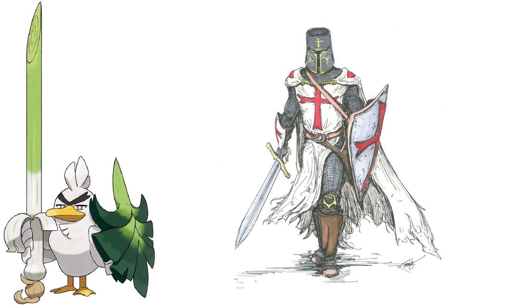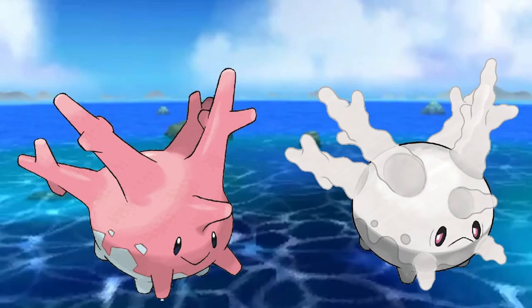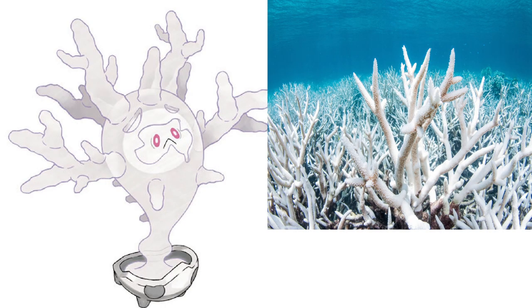Another example can be seen with the Pokemon known as Corsola, because in other regions Corsola is known for being a Water Rock type, while in Galar it's known for being a Ghost type. This is mainly due to it being affected by the constant rising temperatures in the ocean, which resulted in its body becoming bleach white and then becoming a Ghost type. As a result, it gained an evolution called Cursola. Both Galarian Corsola and its evolution Cursola are actually based on a real-world phenomenon called coral bleaching, which happens when coral loses its color and dies off due to changes in the environment.